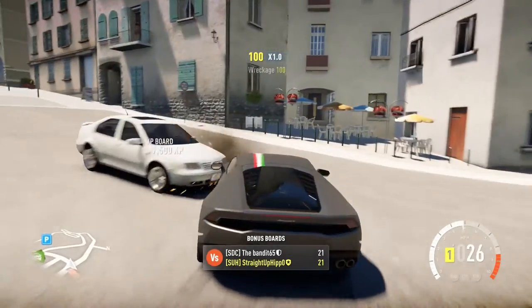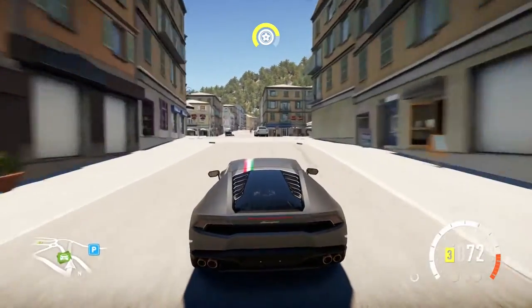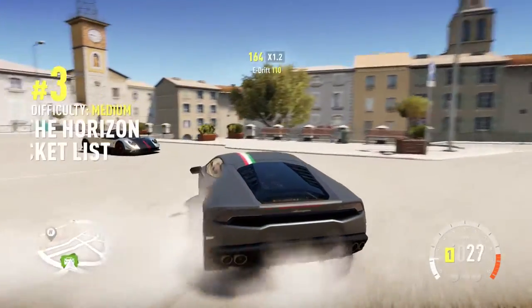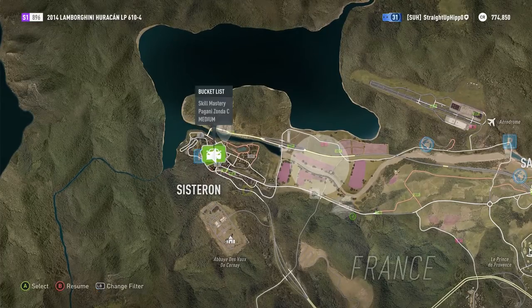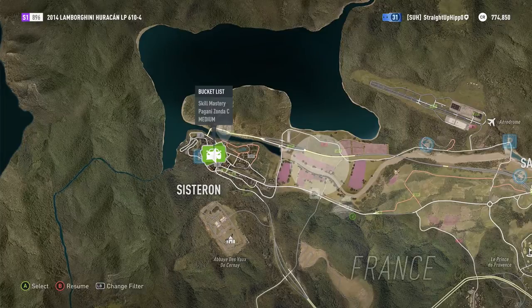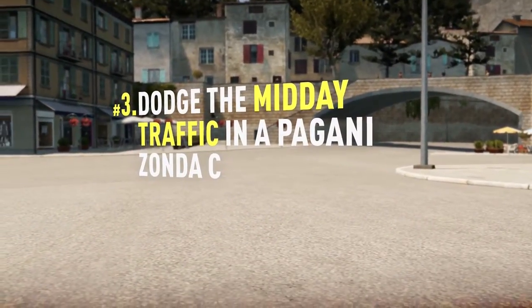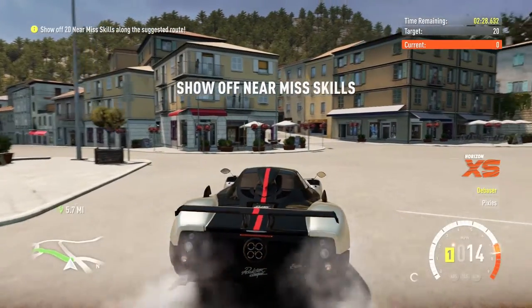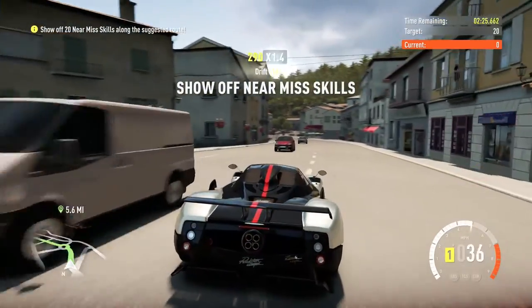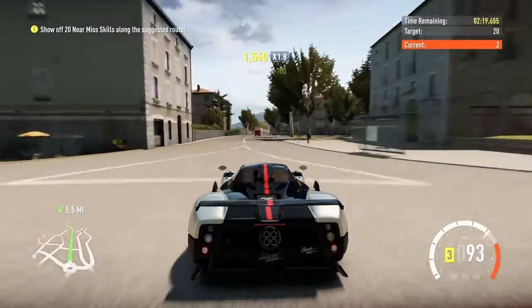The third one includes a Pagani Zonda. Basically, you're asked to fulfill some near misses. There are multiple ways of doing this. You can stay in the little village area in Sisteron where the challenge is held, or you can follow the highlighted route. I followed the highlighted route because it's kind of straight and easy to do. If you're in the city, it's easy to bump into things, and going on the straight route is good for earning extra XP and skill bonuses.